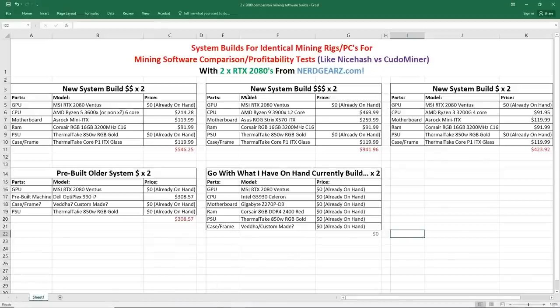I have five different system builds here. I need to have two systems that are identical in order to do profitability tests or software comparison tests — things like NiceHash versus KudoMiner. I have two RTX 2080s and I'm going to use these two cards in two different systems. Let's go through the first system I've been thinking of building.